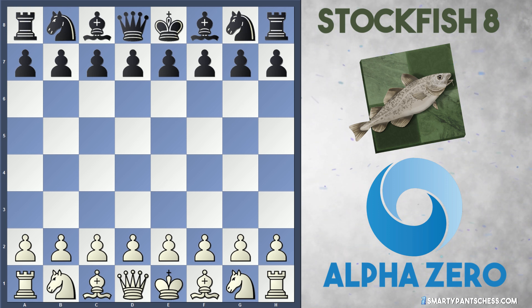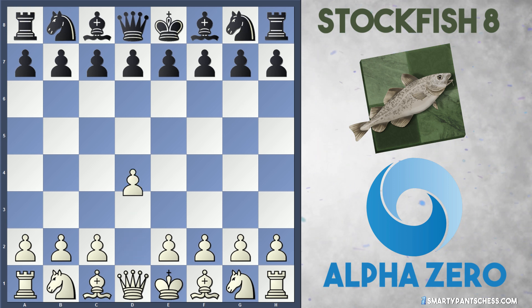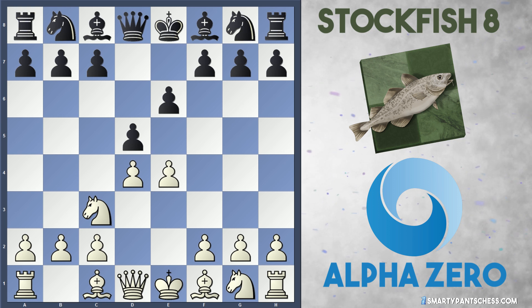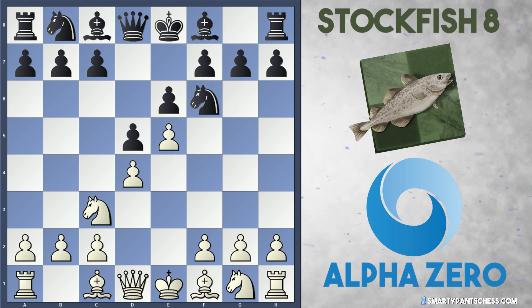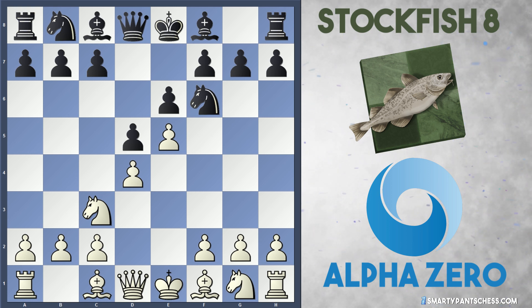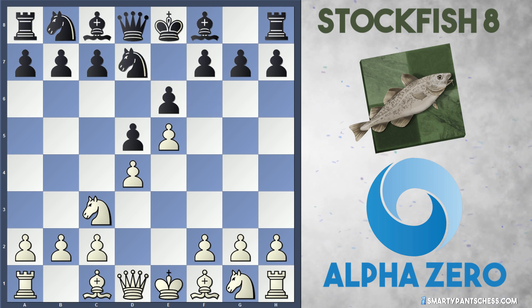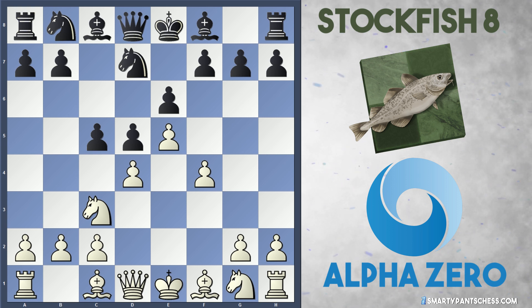AlphaZero is playing white and Stockfish is playing black. The game starts with d4, black plays e6 and AlphaZero plays e4. So we get into a French with d5, AlphaZero plays Nc3, Stockfish plays Nf6, and now e5 is played. This opening seems to come up a lot in computer games — when I was using Lila in some blitz matches, this was the opening most often played. After Nfd7, f4, c5 — very typical computer variations.